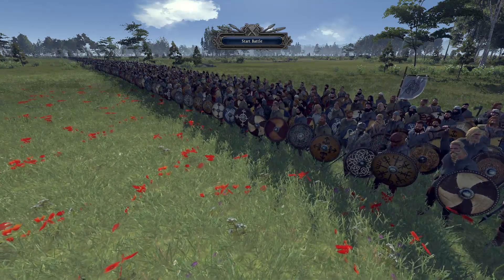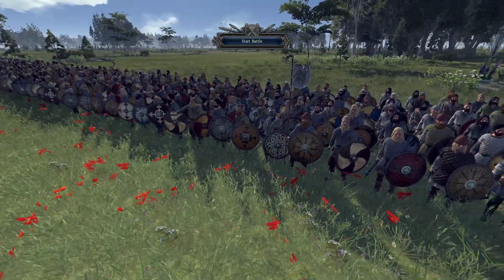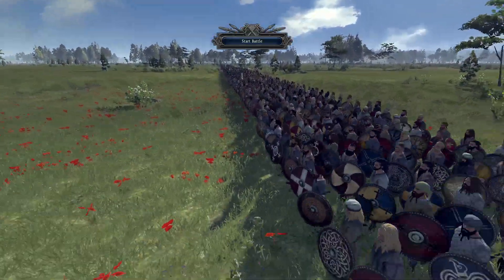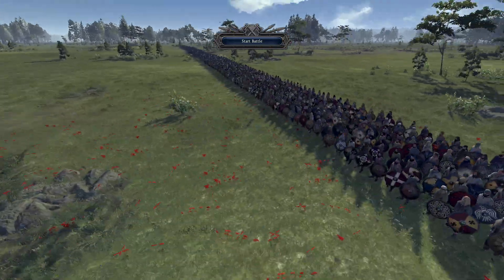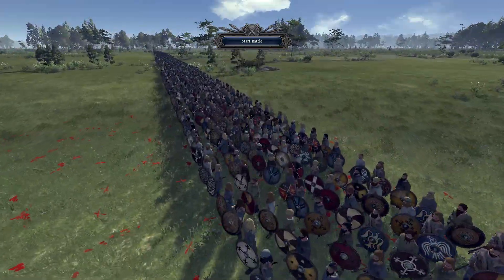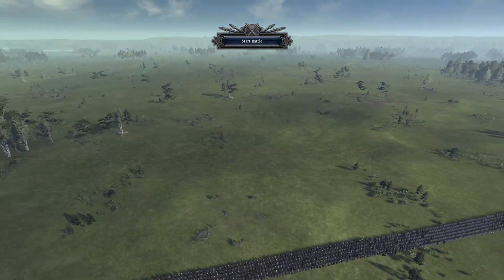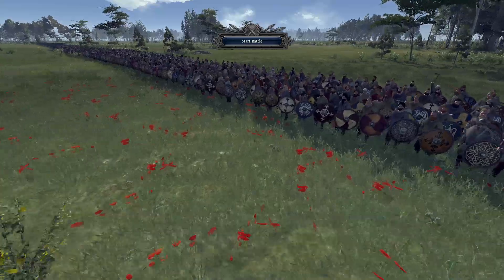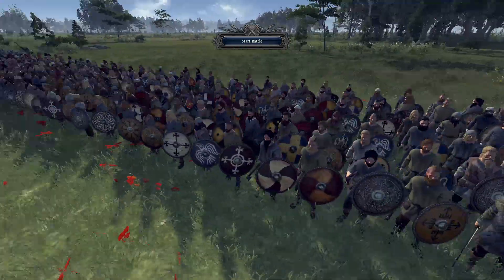Today I am going to be controlling the Vikings, and I have arranged them in basically one long shield wall from end to end, shield against shield, blades and axes in hand. They are basically just going to march straight forwards towards the enemy and clash headfirst straight in, and that's basically going to be how the battle will go.